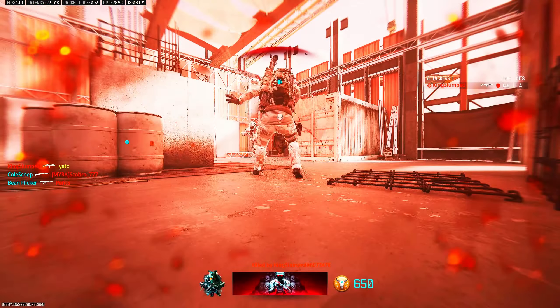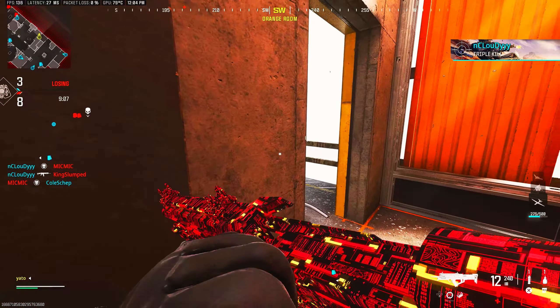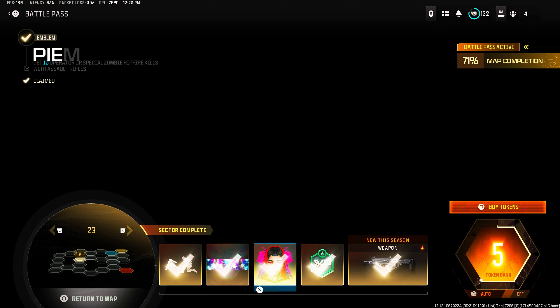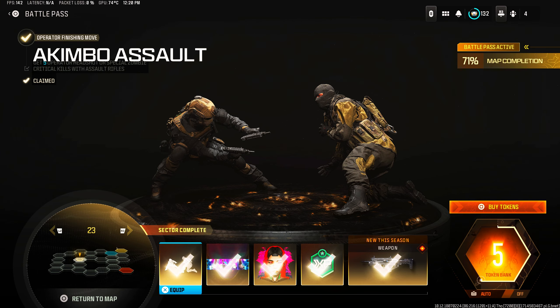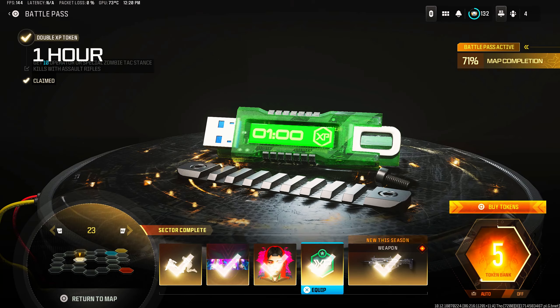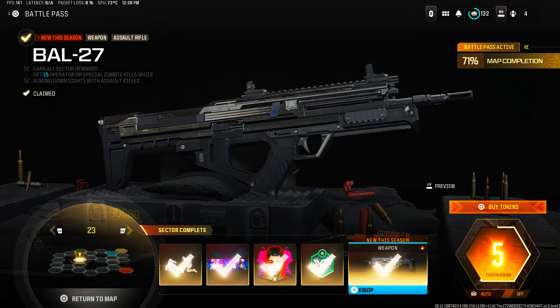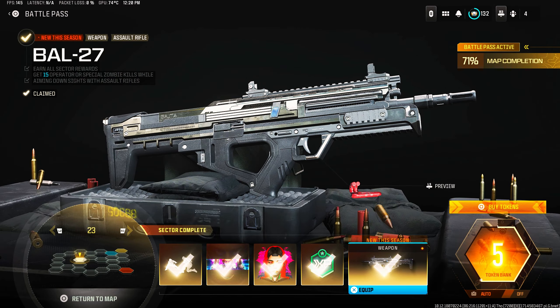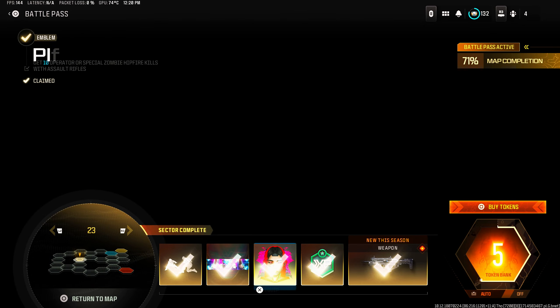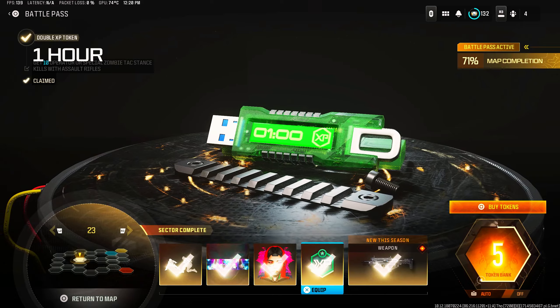This thing feels really good already. To get the BOW 27, you need to complete five challenges in the battle pass: get five critical kills, 10 kills while moving, 10 hip-fire kills, 10 tac-stance kills, and 15 kills while ADS with assault rifles. I highly recommend hopping into Hardcore so you can get these challenges done easily and efficiently.